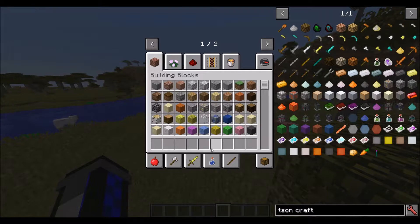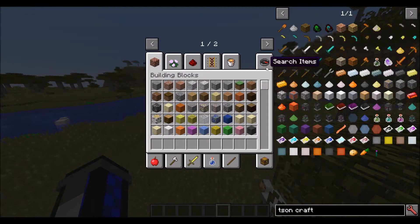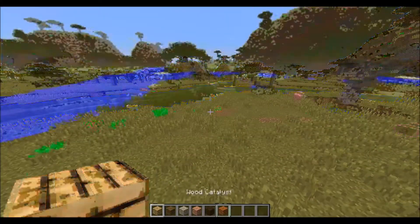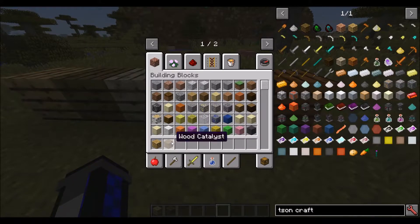Starting off with the proper stuff - wood catalysts. Yes, these things have changed. Of course the same recipe as before - it's a wood catalyst. You'll notice that there are different types of them. There are actually different types of wood catalysts. These are actually modelled after the default wooden planks, as you may be able to tell. I kind of prefer this texture to the previous one.